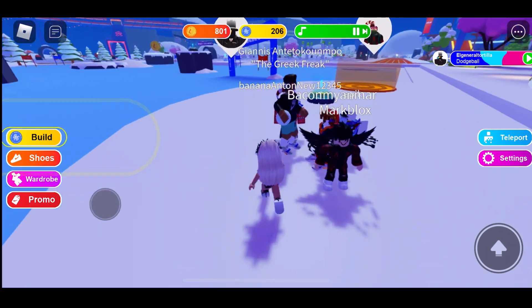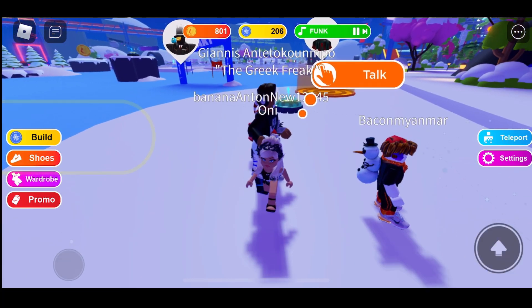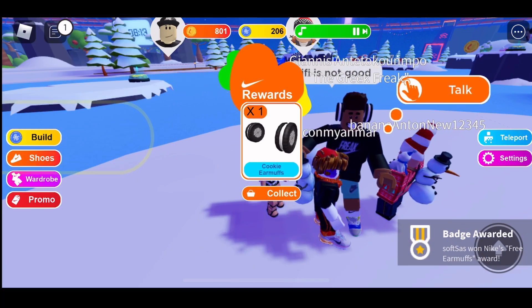Okay, you see this guy right here — his name is Giannis. That's who you want to talk to, that's who is going to give you these free earmuffs. He has them on. Just hit the orange top button right there and you collect it. There you go — just hit collect.